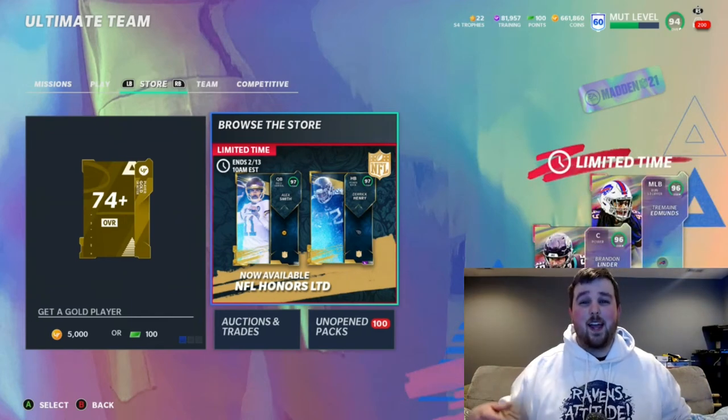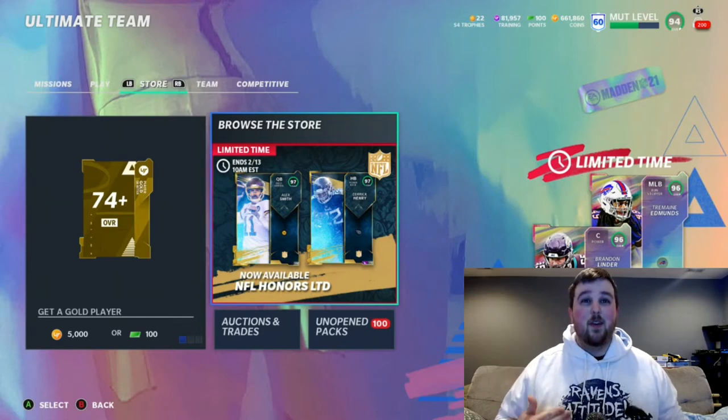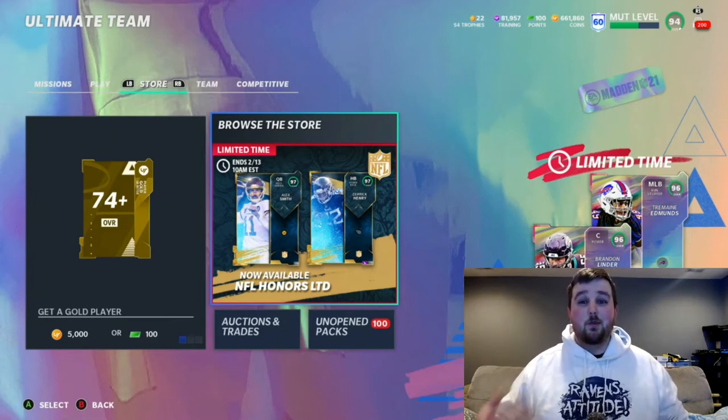Hey YouTube, what's going on - this is Hooker back at ya with another Madden 21 Ultimate Team video. Today we're gonna be doing one last shot to try to get one of these four LTDs that are currently out in packs. We're gonna be opening up 100 Get a Gold player packs. We really want to pull either Alex Smith or Derrick Henry from the NFL Honors Program, but we also have our weekly elites or LTDs of Brandon Linder and Tremaine Edmonds.